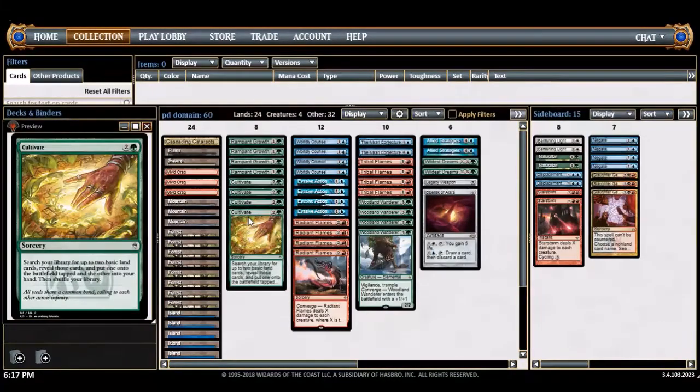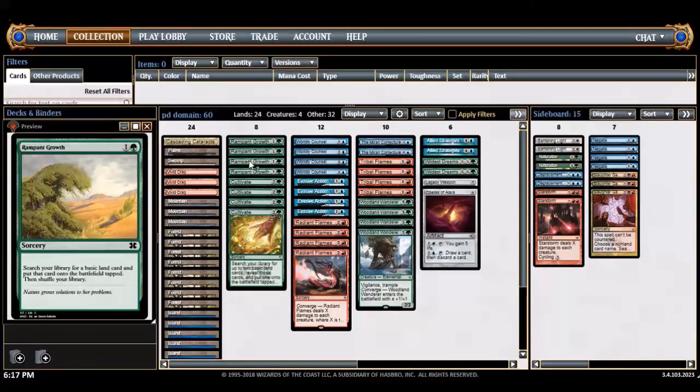I think it's a lot different from the others in the sense that it's basically a three-color deck splashing two colors. The linchpin of the deck is cultivate and rampant growth, and from there you can use domain spells and even converge spells — which is basically Khans' version of domain but a little different.